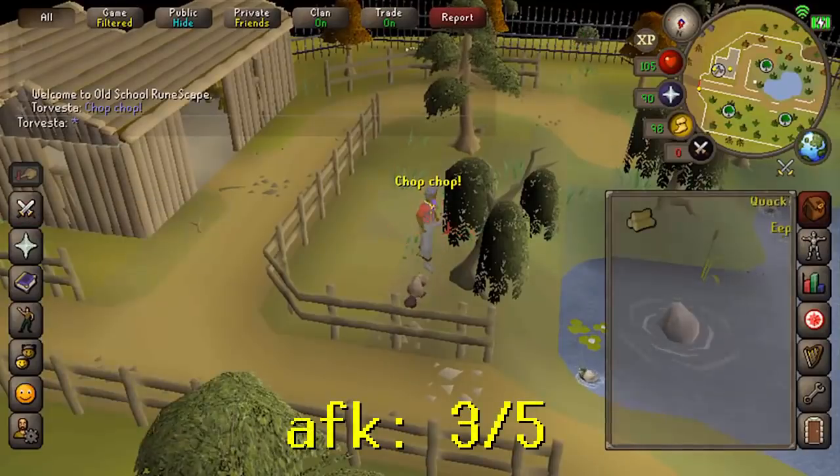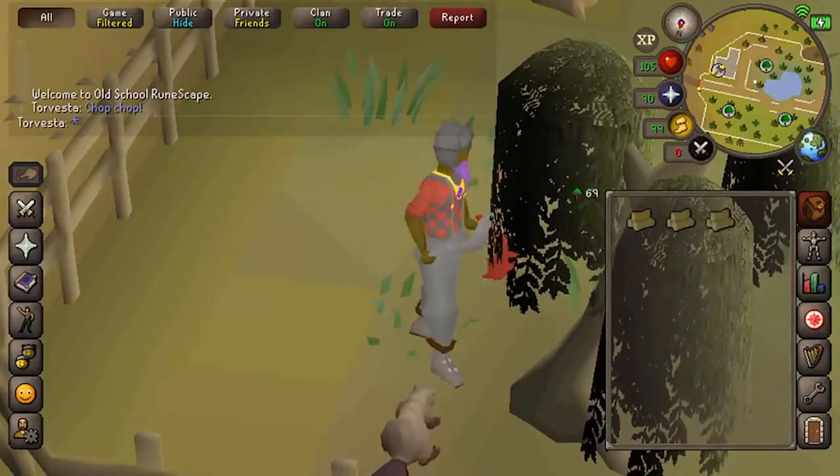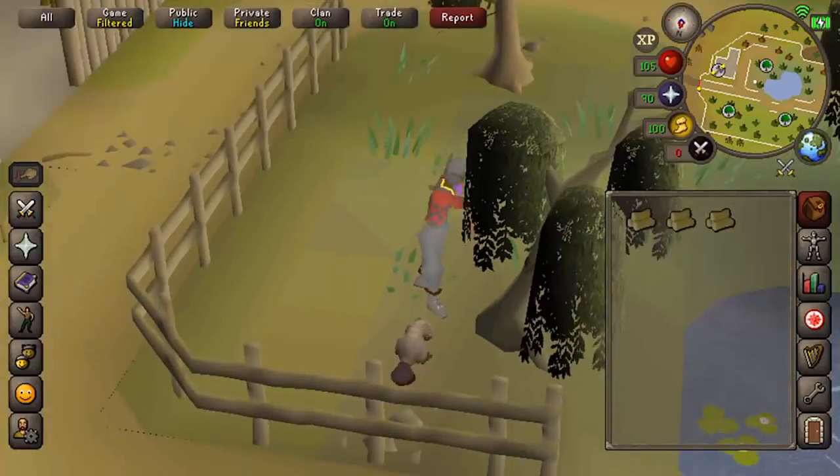Willow trees only requires 30 Woodcutting. You can do them in the Woodcutting Guild right next to a bank, or at Draynor Village right next to a bank, or at Barbarian Outpost. Depending on your level, 30 to 50,000 Woodcutting XP per hour, and the tree hardly ever goes down so it's pretty AFK.